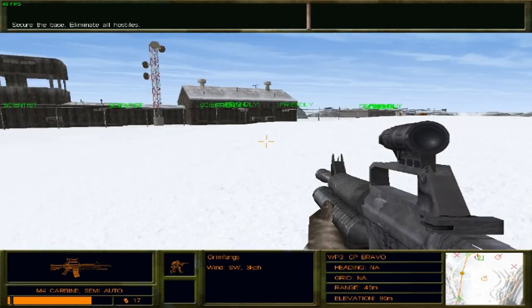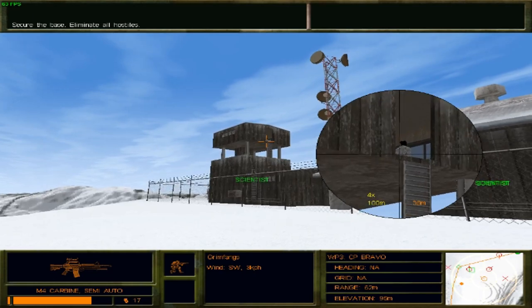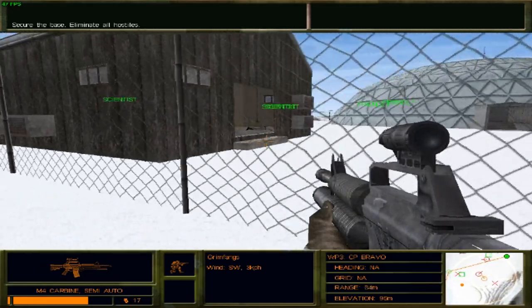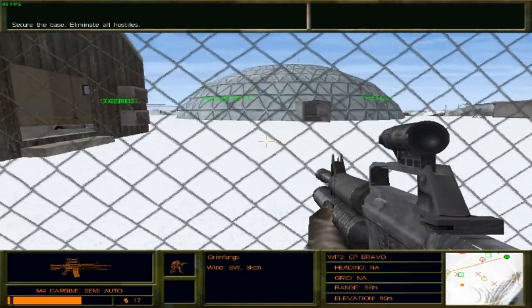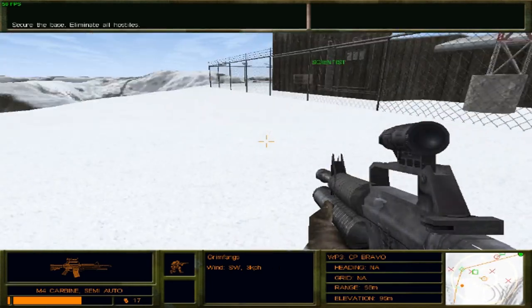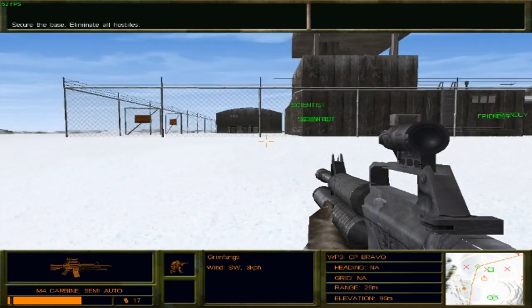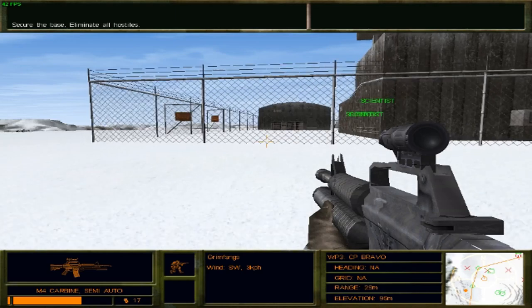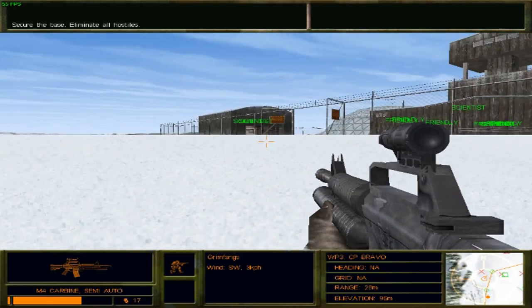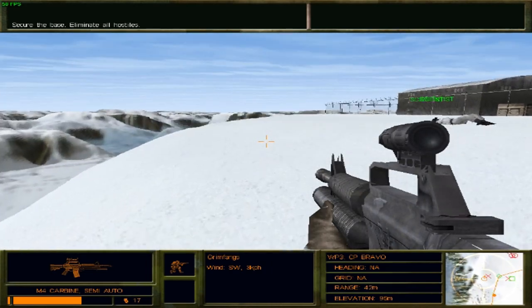There's gonna be one guy up there as well. We need to be careful. Bravo, this is Alpha-1 — watch for shooters in the towers. This game relies entirely on your CPU for its rendering. There's a guy inside this building shooting at me, so I'm not going to go inside yet. I'm just gonna hang out here and take care of the guards, while maintaining as much cover as possible.